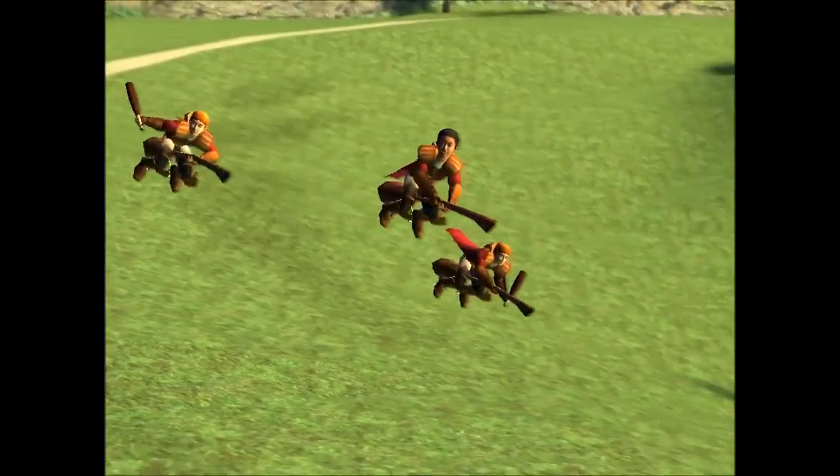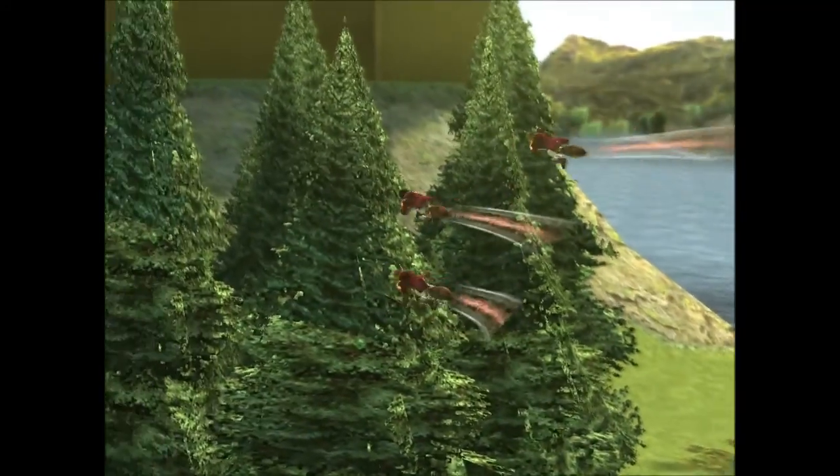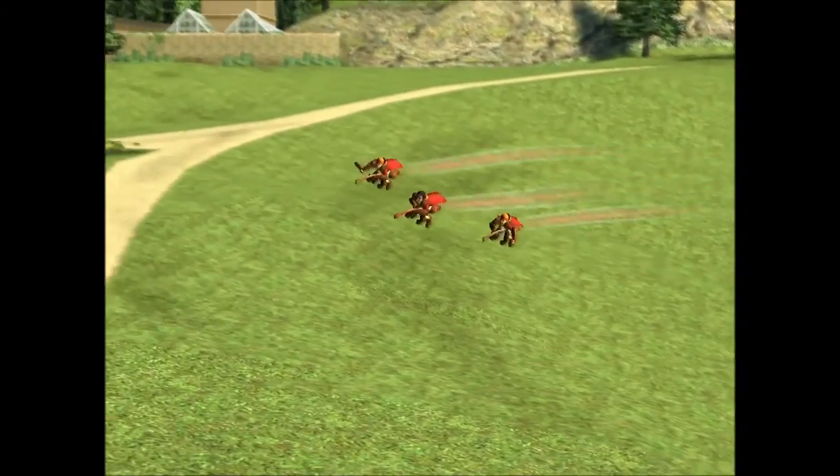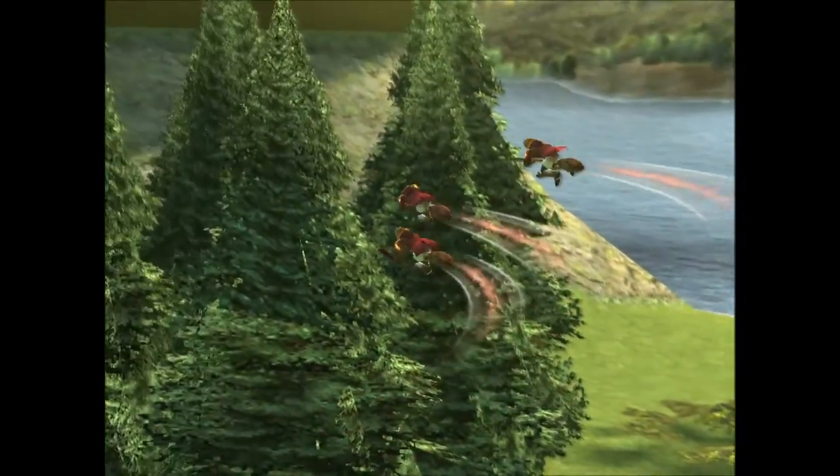In this challenge, you'll be learning how to defend against bludgers. One of your chasers, flanked by two beaters — that is, George and me — will be searching for targets placed throughout the grounds.